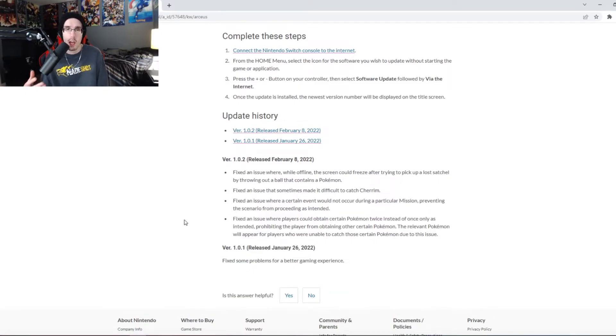Fourth fix: they fixed an issue where players could obtain a certain Pokémon twice instead of once, preventing the player from obtaining other specific Pokémon. For example, with the legendary guardians like Thundurus, Tornadus, or Landorus — if you caught Landorus it could spawn again, giving you two, but then Thundurus wouldn't appear because the game thought you already caught it. The fix says the relevant Pokémon will reappear for players affected by this issue. A huge fix for anyone trying to complete the Pokédex.